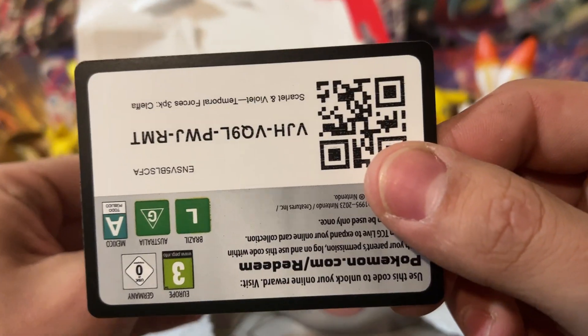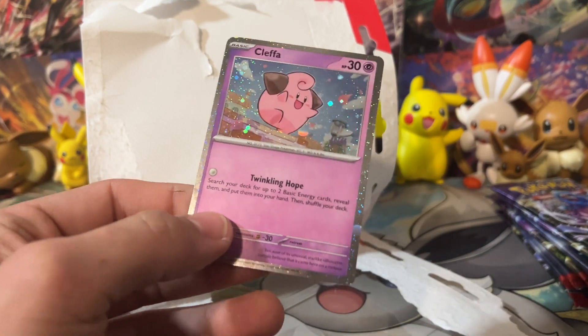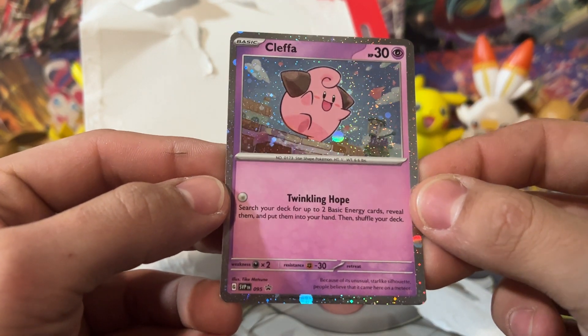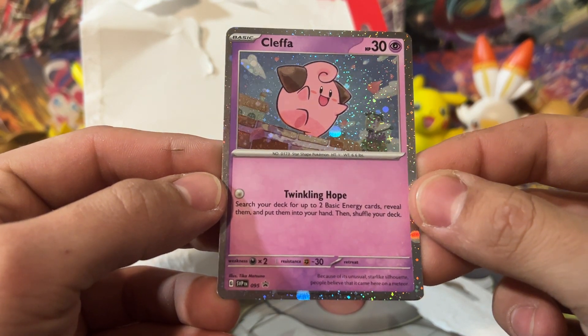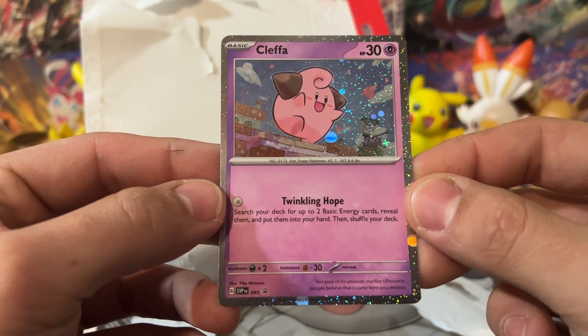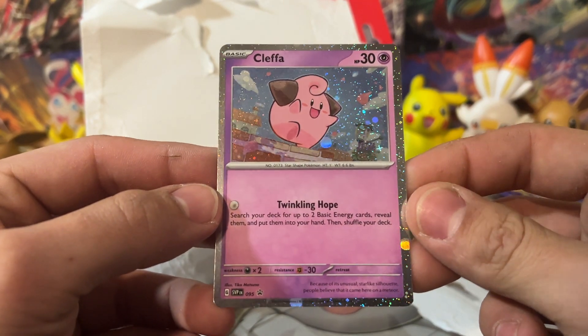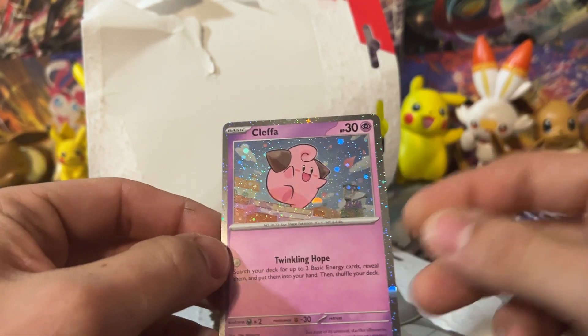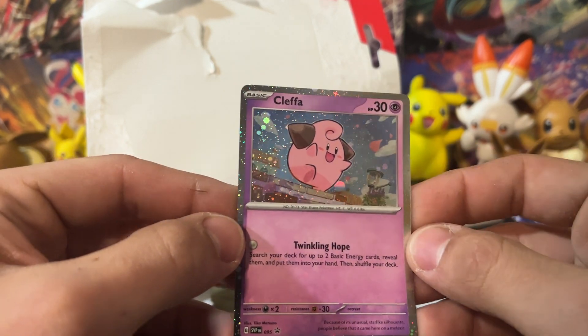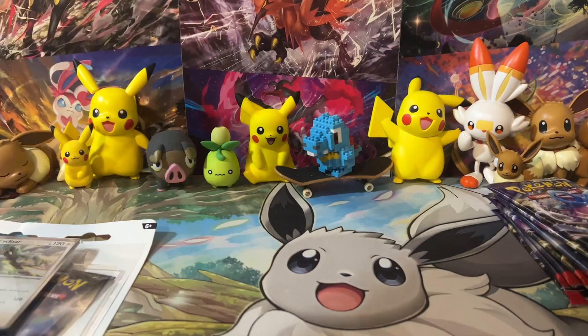There's a code card for this Cleffa if you want to play it in the Trading Card Game Live. Twinkling Hope for no energy cost - you can search your deck for up to two basic energies, reveal them, put them in your hand, and shuffle your deck. That's pretty good if you have a deck relying on having energy in hand, like Gimmighoul or Chien-Pao or something like that. Cleffa, pretty awesome.